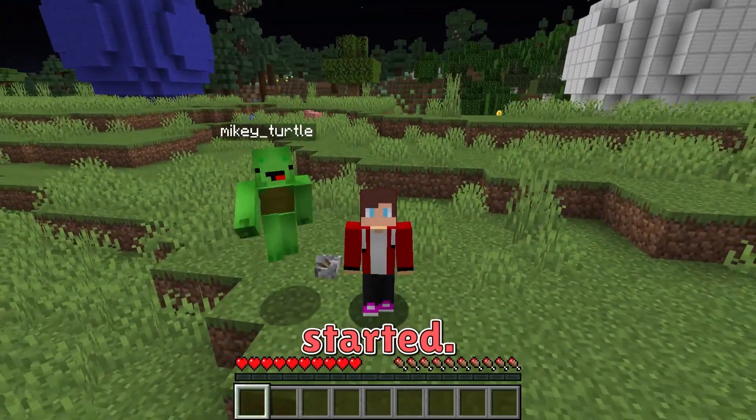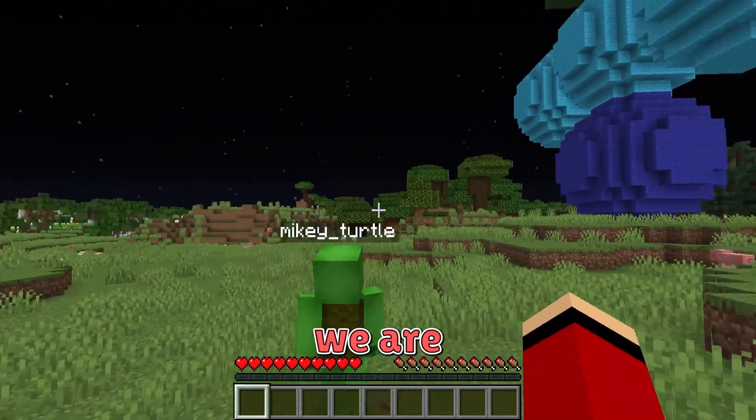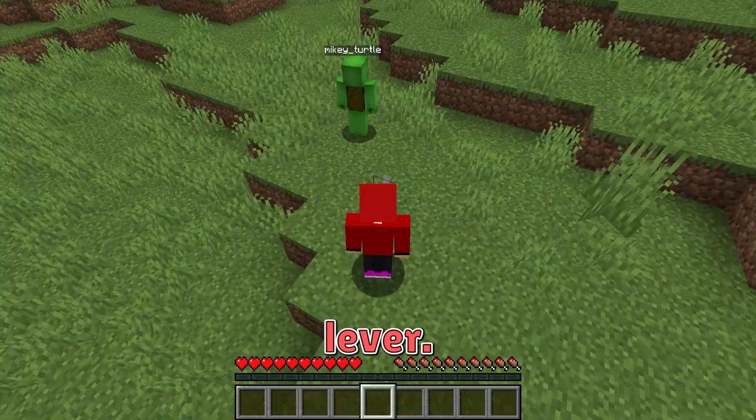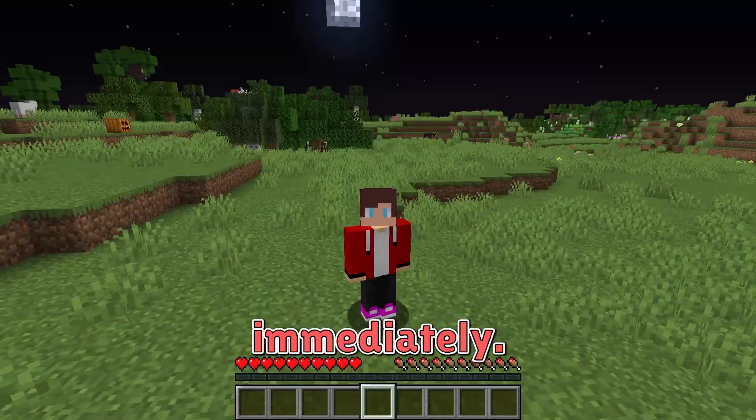Let's get started. We have found two giant zombie totems and a golem totem, and now we are activating them by pressing this lever. Oh no, they started smashing everything around. We need to put them in jail immediately.